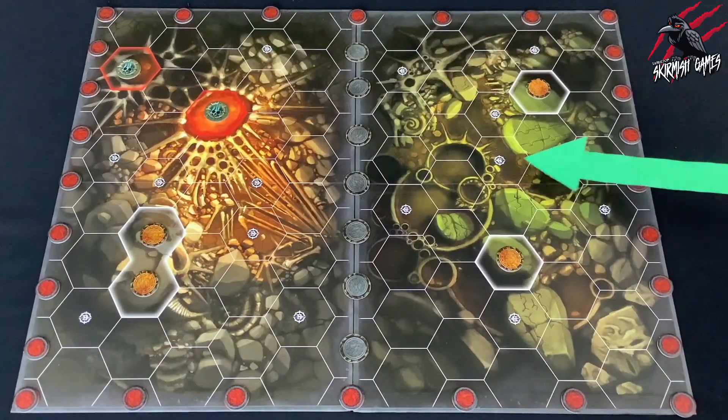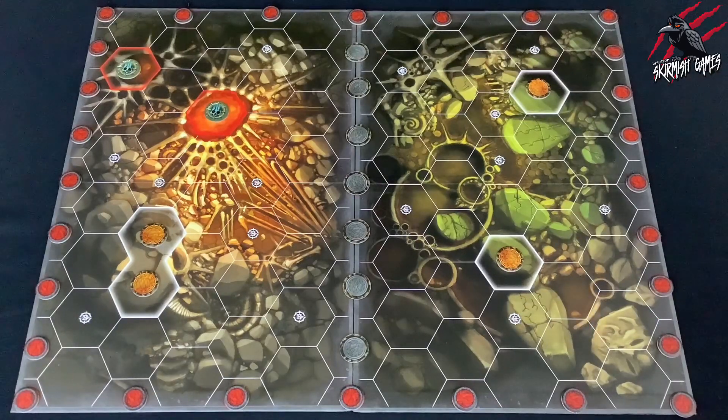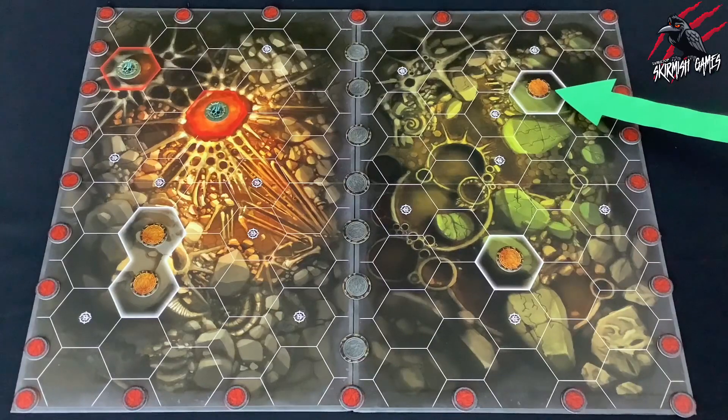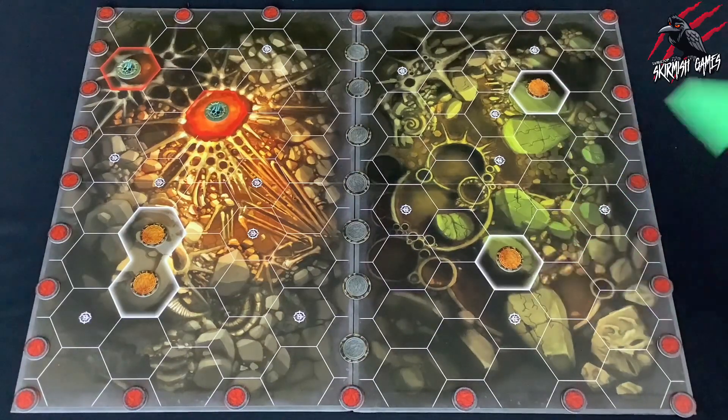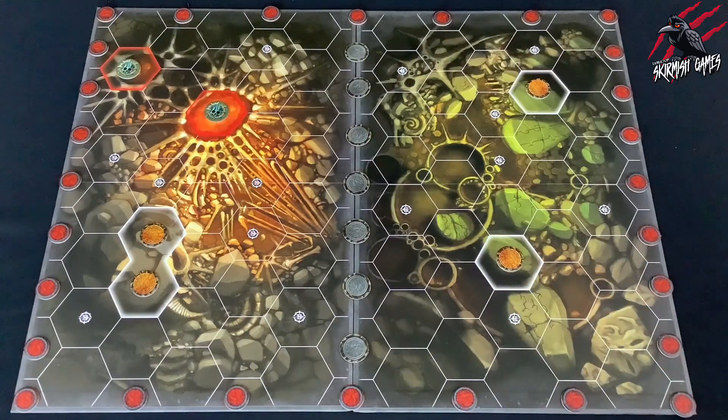The hexes you can see with the white Underworlds symbol on both of these boards are called starting hexes, and this is where you'll place your fighters at the beginning of the game. Then, in the sections here with the yellow glory point tokens and the white border around the hex, those are blocked hexes. Then around the edge I've put red tokens, and these red tokens are showing all the areas that are called incomplete hexes.